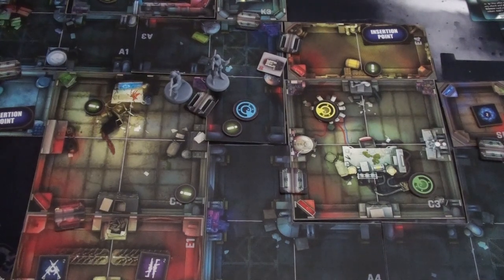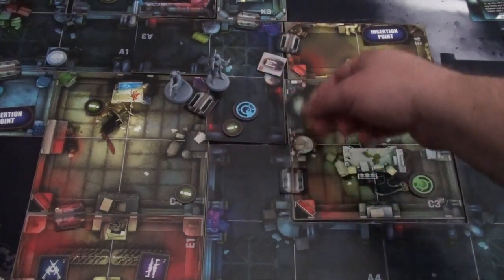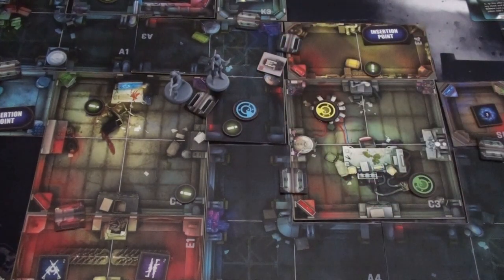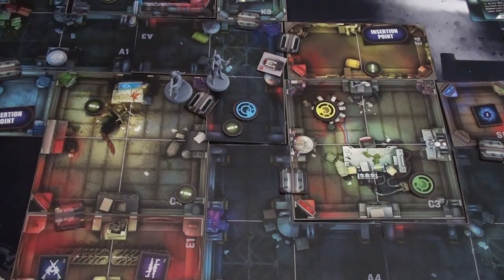We need to rescue the scientist — she's subdued and can't move on her own. We spend an order to pick her up, after which every movement while carrying her only moves one space instead of the normal two. Before doing so, since it was an elite unit kill, we draw two valor tokens: another false radio leads token and a card that lets every operative draw a card.